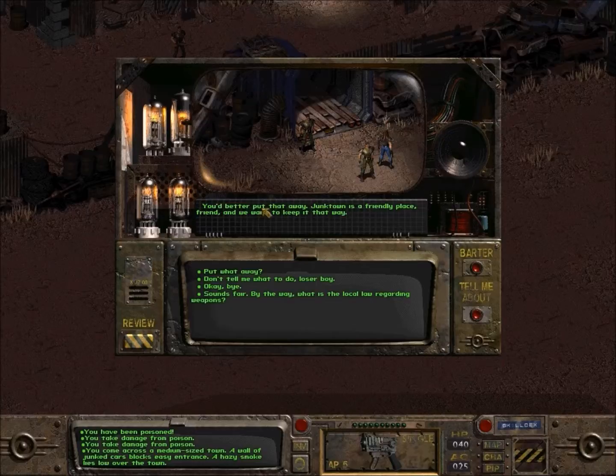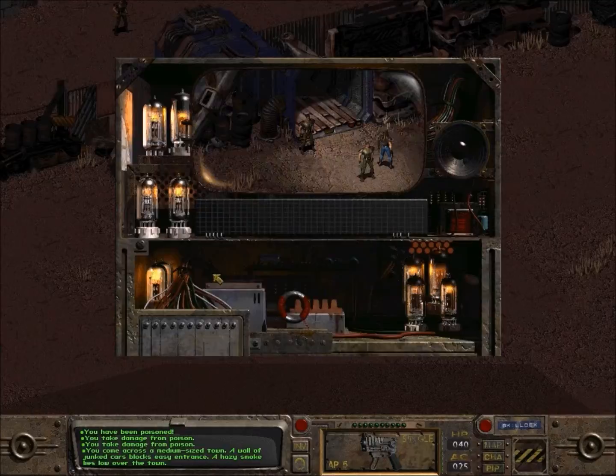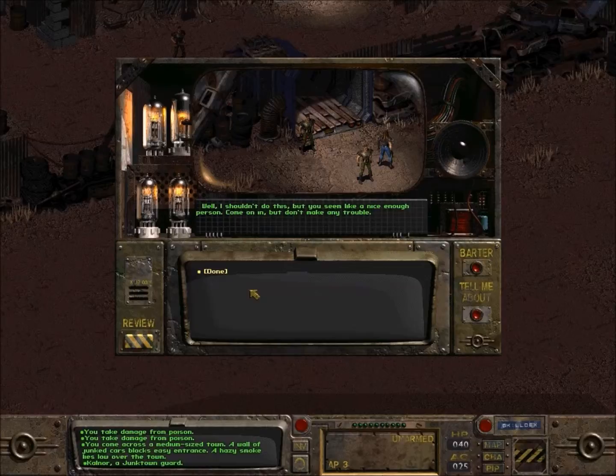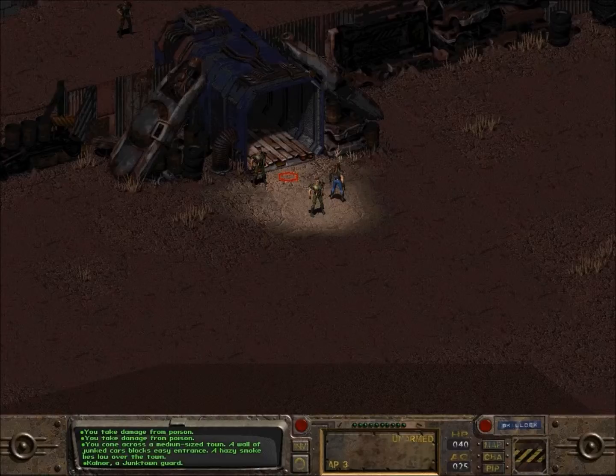You better put that away — Junk Town is a friendly place, friend, and we want to keep it that way. Sounds fair. What is the local law regarding weapons? No weapons can be drawn except in self-defense. If you start a fight, it's your fault. Other than that, it's your right to go around armed — just don't pull a knife or gun without just cause. Have a good day. That's what I'm talking about — we've got to put that away. And with a high enough charisma or speech check, we talked our way in past the closed gates.